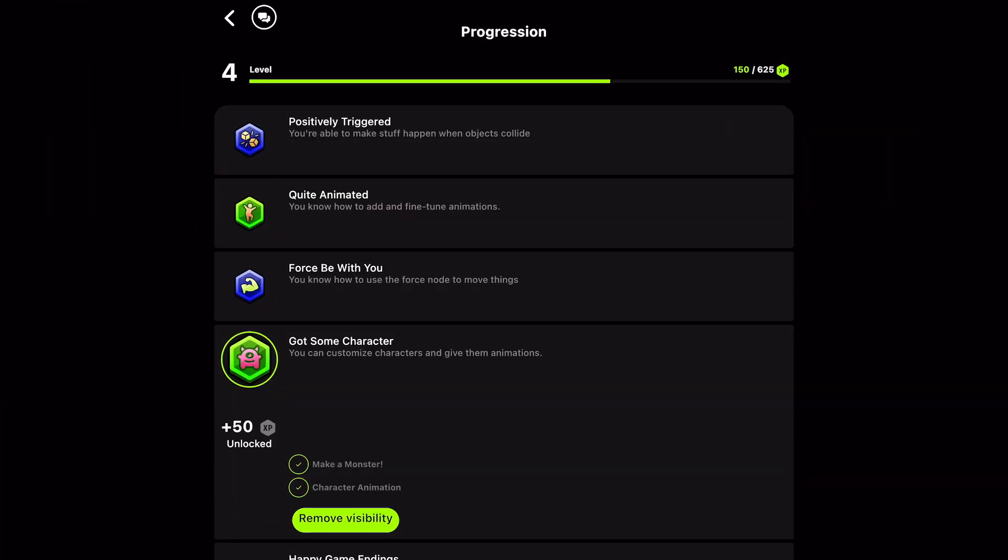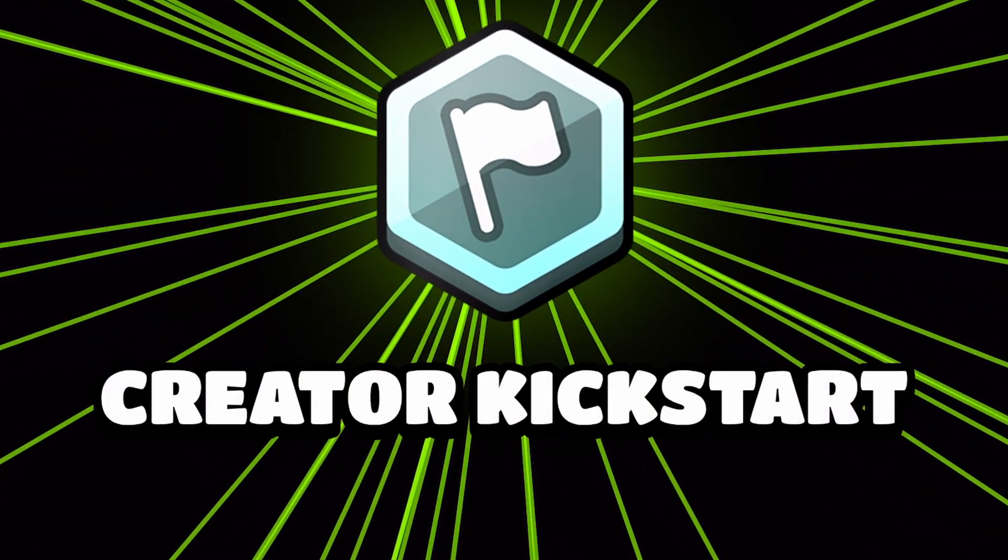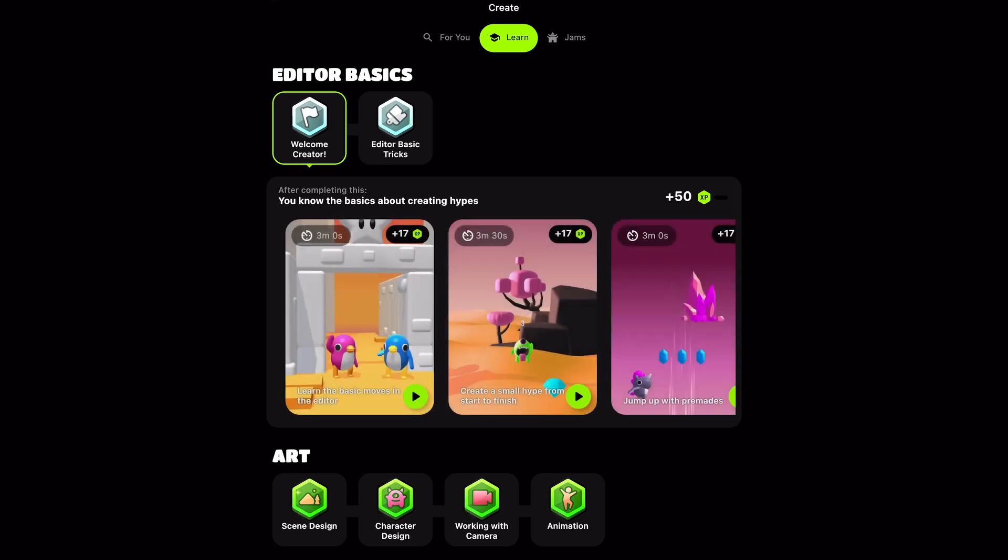In this update we are introducing badges that will show up in your profile. Badges will be given when you complete a set of tutorials and each tutorial set will give you a specific badge. In the future there may be other ways to earn badges such as participating in game jams or winning in tournaments.